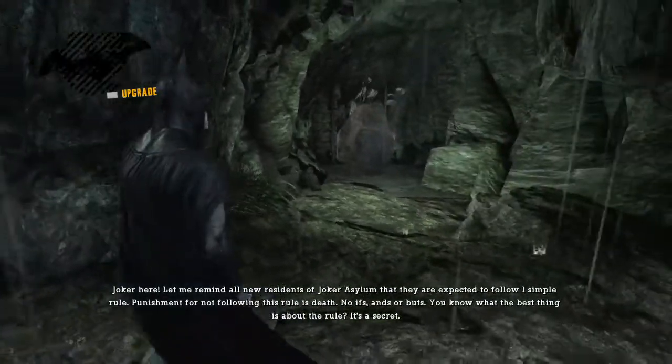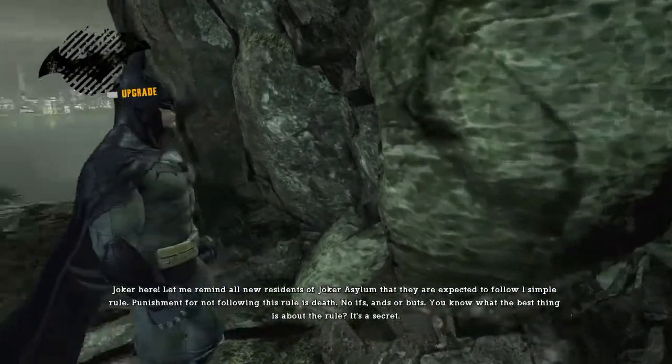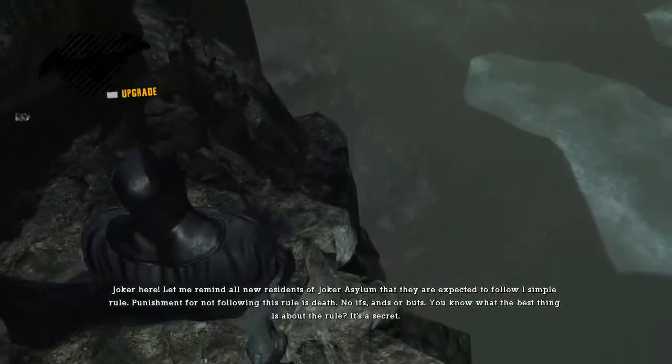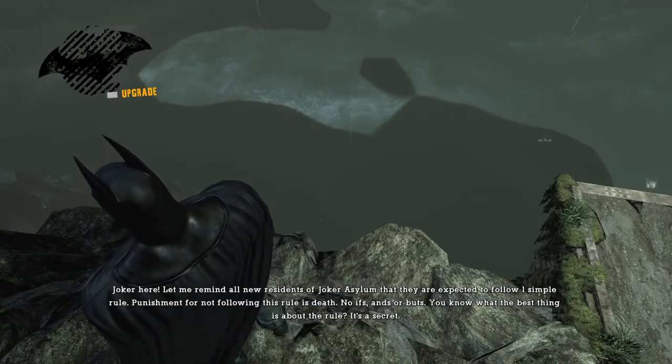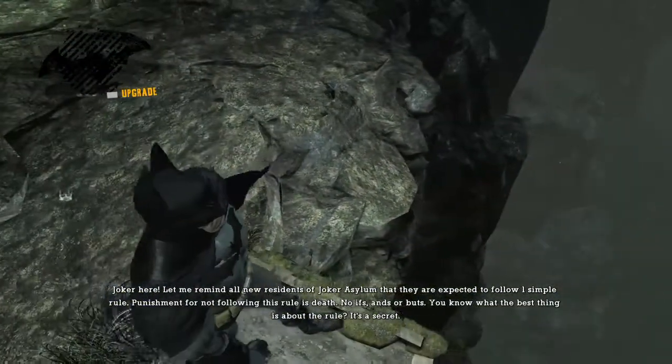Residents of Joker Asylum are expected to follow one simple rule. Punishment for not following this rule is death — no ifs, ands, or buts. So what's the best thing about the rule? It's a secret.